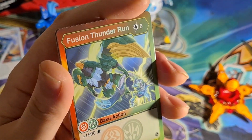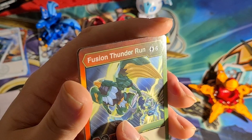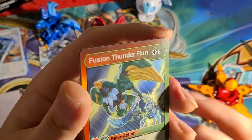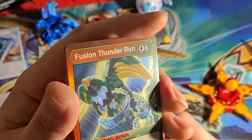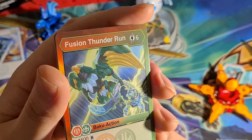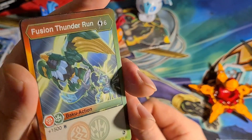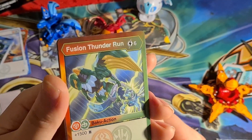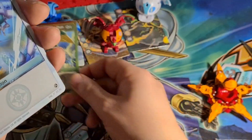Here we are — one for Pyrus and Ventus, and 1500 B. That's really strong. Is that Falcron but Ventus? Maybe. Fusion Thunder Run — six energy cost, quite a big energy cost. When you break it down per B, that's about 250 B per one energy — I think that's okay, not too bad. I think one for 300 is really good, but Ventus themselves have a lot of minus 400, minus 500 as well, so I don't know whether it's good to play this over some of them.